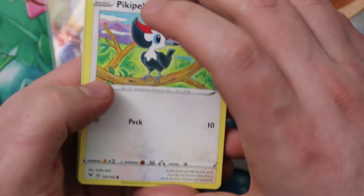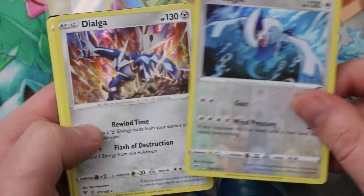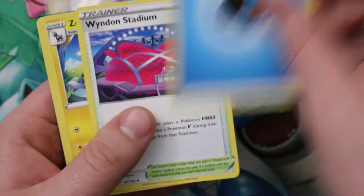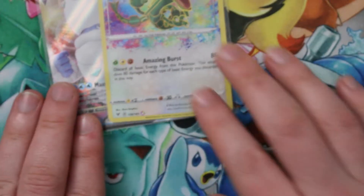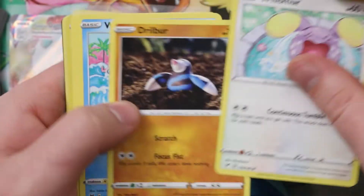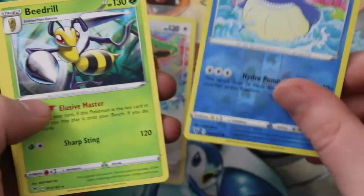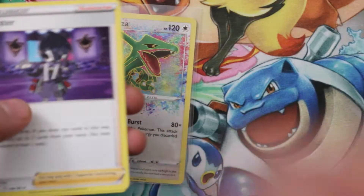In terms of amazing rares, we want more Rayquaza — we want either of the dogs I think is how it needs to be — the reverse Lugia and a foil Dialga would be nice, because we've got so many of Celebi, Jirachi, and Raikou. But if we get them, we'll take them.